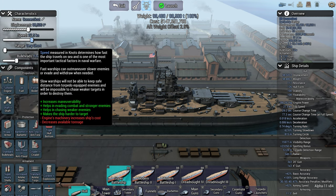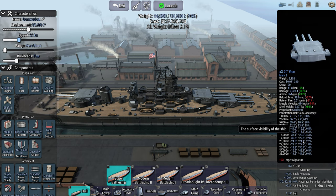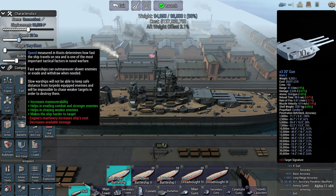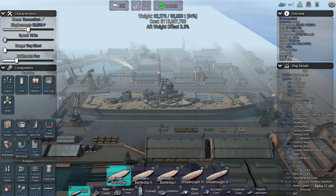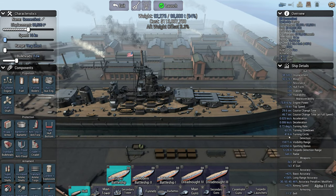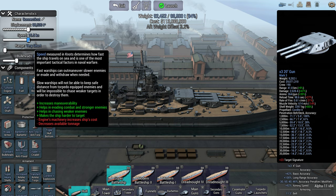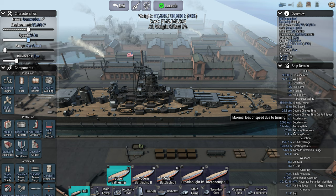So if you make the ship slower, then your turning circle will go down. However, that's slightly misleading, because if you go with a very, very slow super battleship - hundreds of thousands of tons - it will not turn fast. So really, the turning circle is only accurate if you're going at a kind of medium, normal speed and you're not building something incredibly slow.